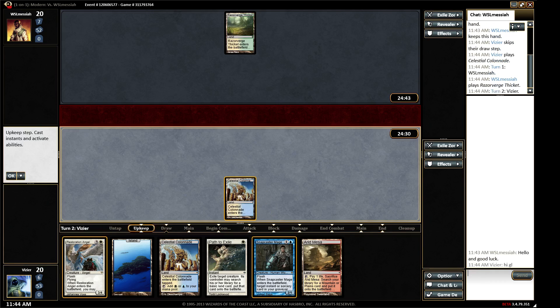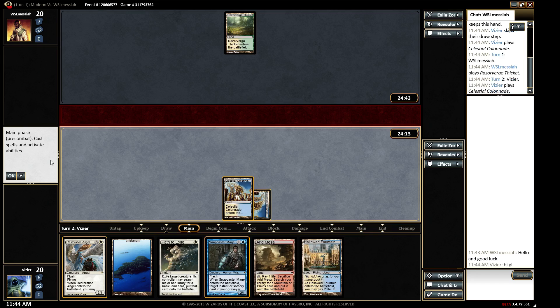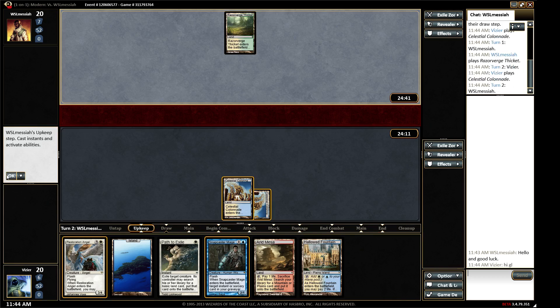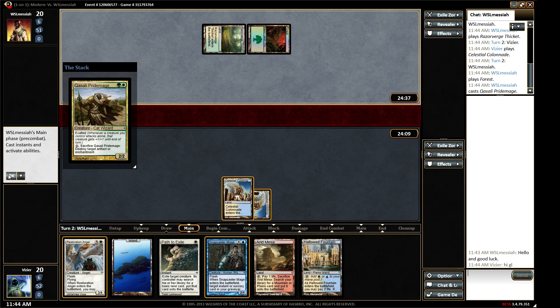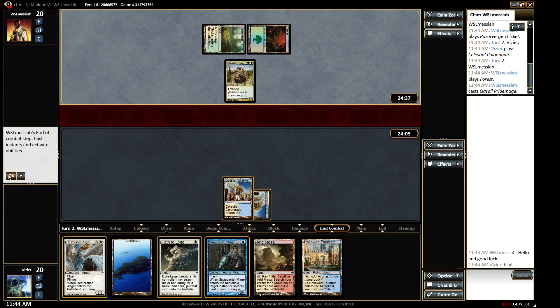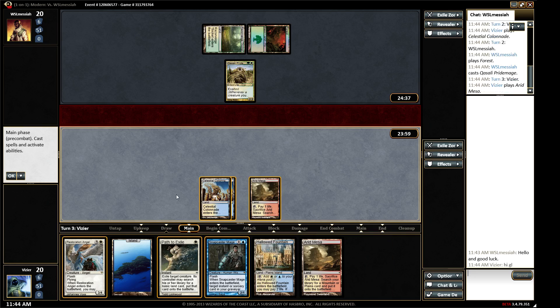I wish the new client had right-click chat shortcuts like the old one did. Okay, I don't know what he's doing here — green and white, maybe a Pod deck. I haven't seen Pod in a while; it's really fallen out of popularity. Looks like Hate Bears. He also uses way too much land in my opinion — 25 lands for a mid-range deck is like a late-game control amount of lands. But I'll give him a fair shot and play the list verbatim.